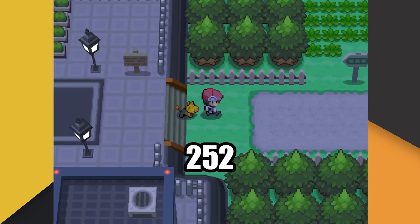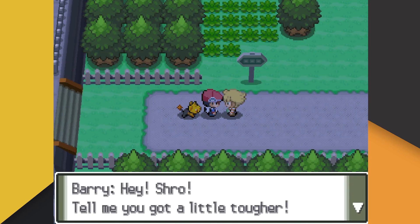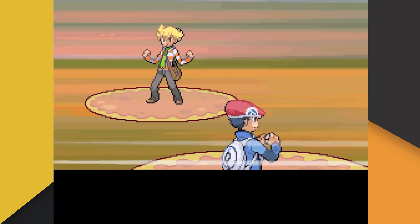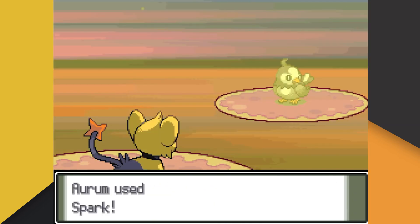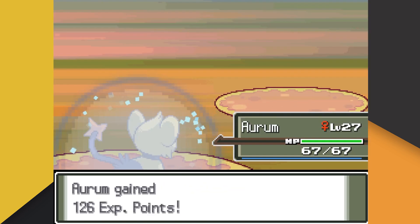We knocked out 252 of both Shinx and Starly getting our EVs set up once again. We move directly into our second battle with Barry, and this time it should be a breeze. Barry leads with his Starly, who we turn into fried chicken with Spark. Barry's last Pokemon is his Piplup, who fares no better than Starly.